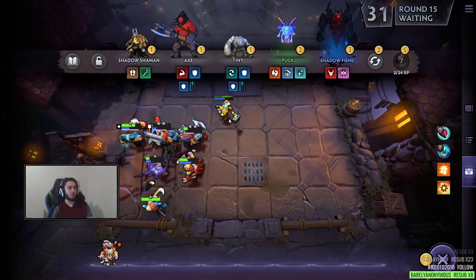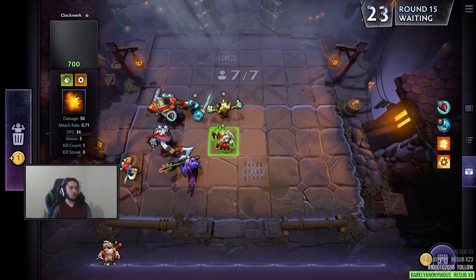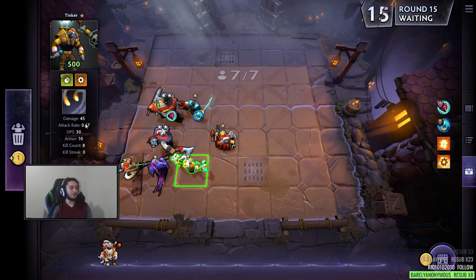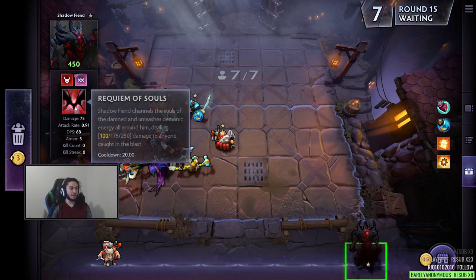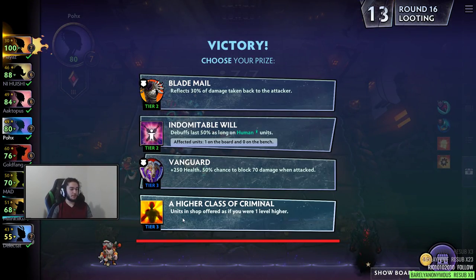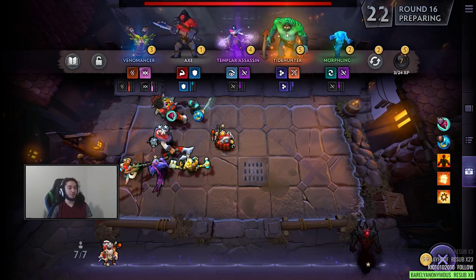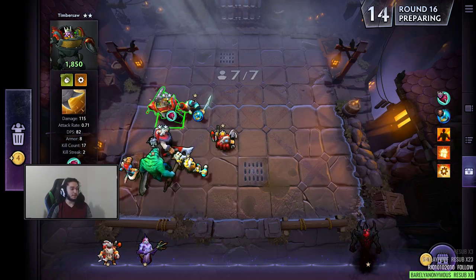There is a Crystal Maiden which gives a Mana Regen Aura — that would be pretty good. There's also a Shadow Fiend here — Shadow Fiend is pretty strong. I could replace Slardar with Shadow Fiend, but then I lose the Scaled bonus, and I think that's really nice right now. Shadow Fiend gets the single Demon bonus and has Requiem of Souls, which is really good. He also has Warlock Synergy, which gives Lifesteal. Units in shop offered as if you were one level higher — this is pretty good. Tide Hunter is a GG boy — Tide Hunter can easily replace Slardar.